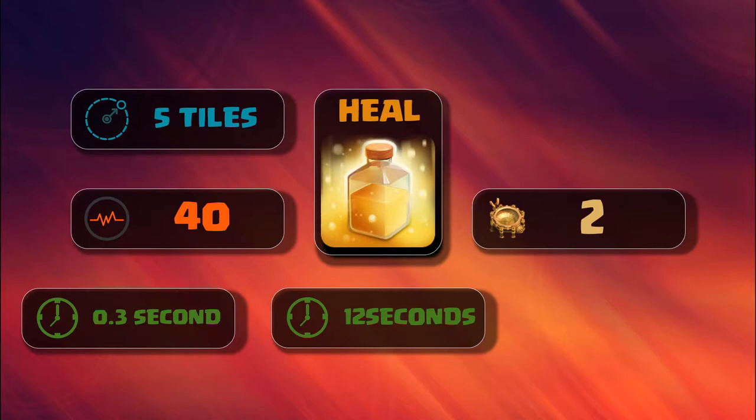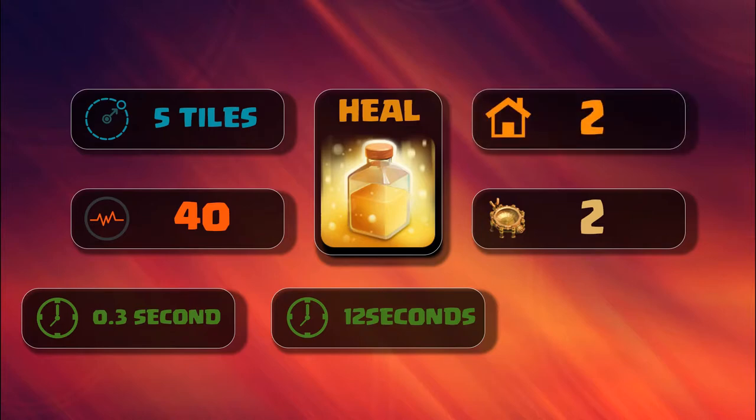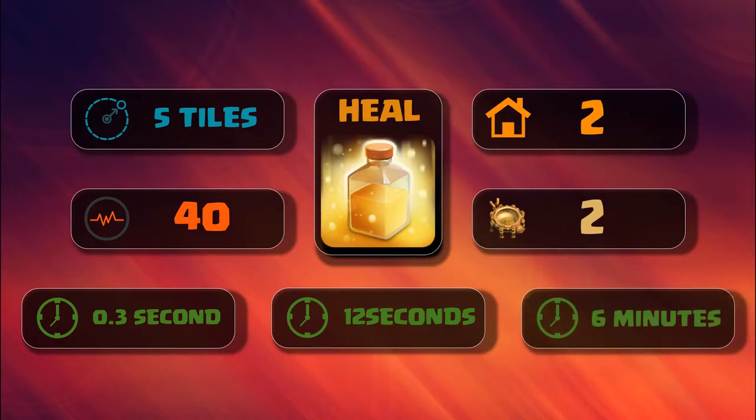It requires Spell Factory level 2 to be unlocked and takes up 2 housing spaces in your spell space. It requires 6 minutes of brewing time, so whenever you start brewing it, 6 minutes are required.